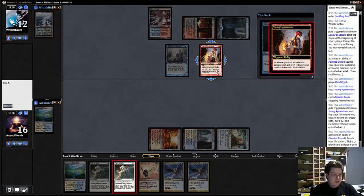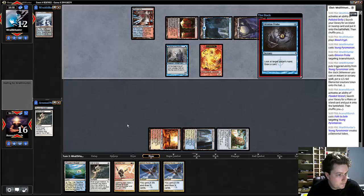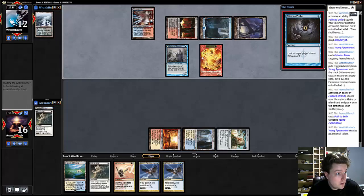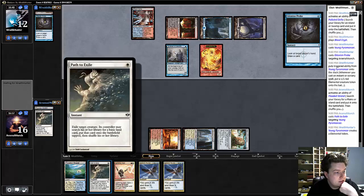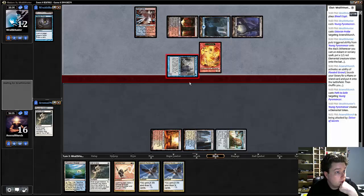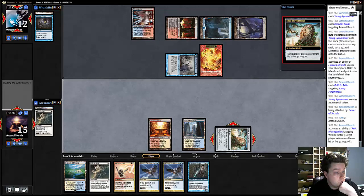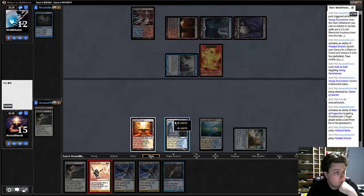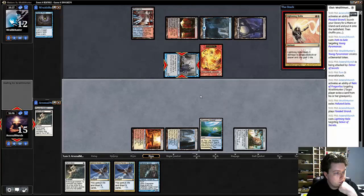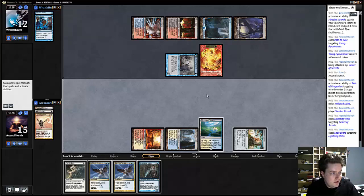And a Pyromancer. I'm going to attempt to take out the Pyromancer in response, since it's too big of an issue if it sticks around. Right now he's running out of gas, and we're still at a pretty healthy life total. Snapcaster. Helix now. Did have an answer that didn't stop the path.